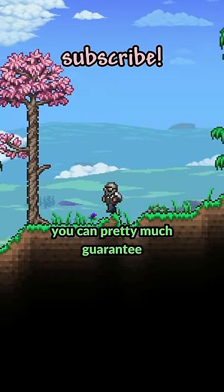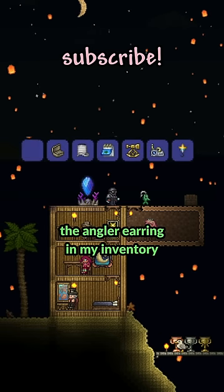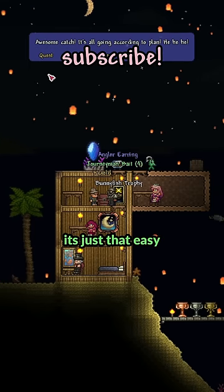After you've done all this, you can pretty much guarantee a single item from the angler. So if we look here, I have everything but the angler earring in my inventory, and when I cash in this quest, I get the angler earring that same quest. It's just that easy.